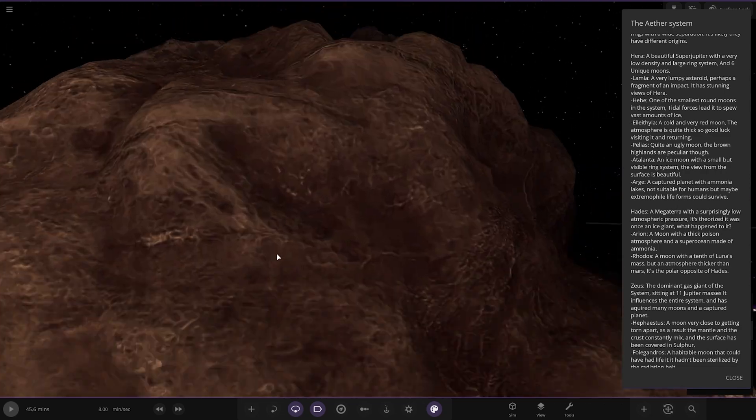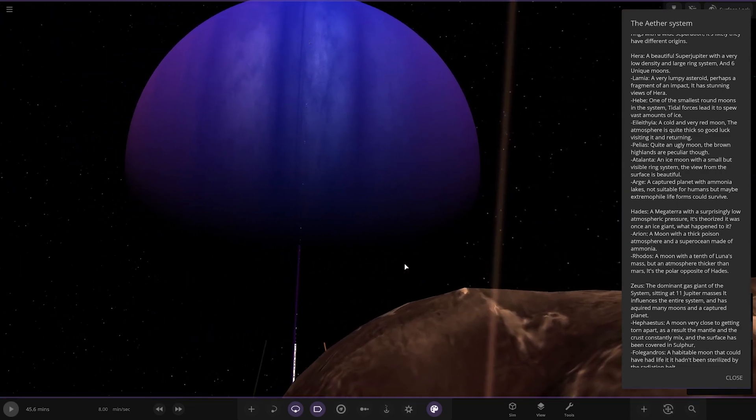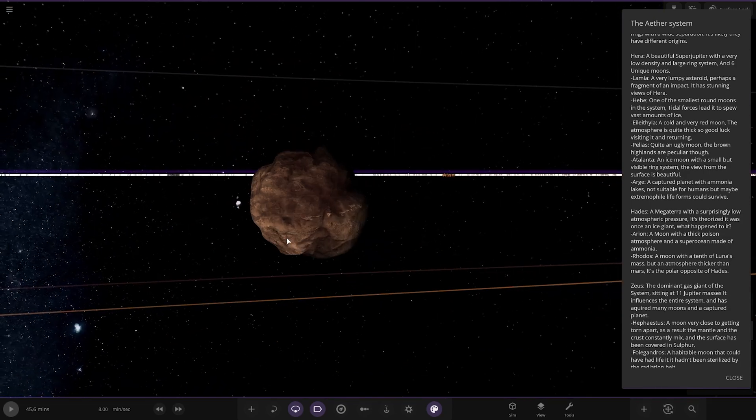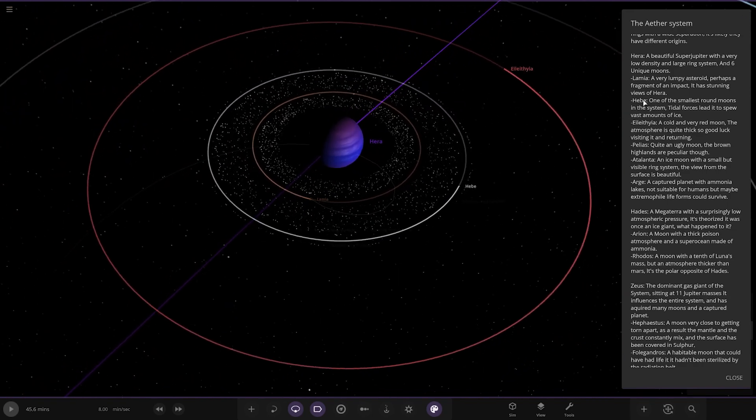Let's land there — Gastroint should be on the right. There he is. Looking good. Next up we've got Hebe — one of the smaller round moons in the system; tidal forces have led it to spew vast amounts of ice.